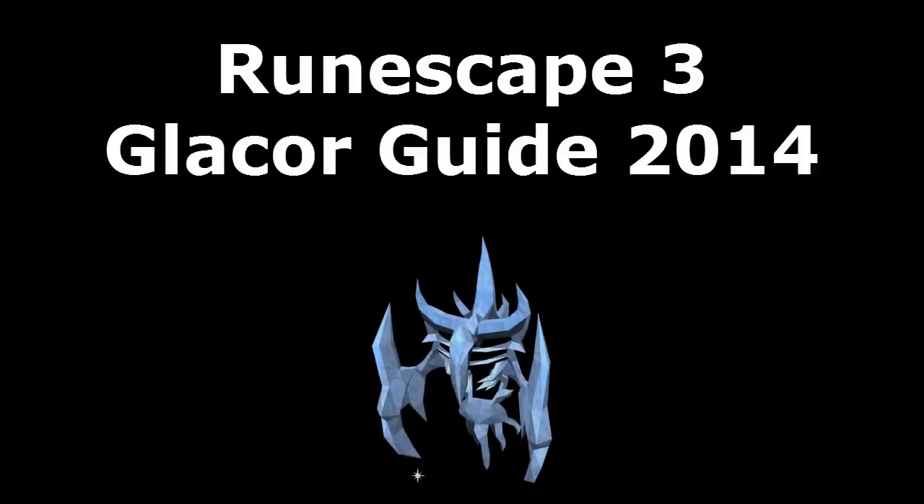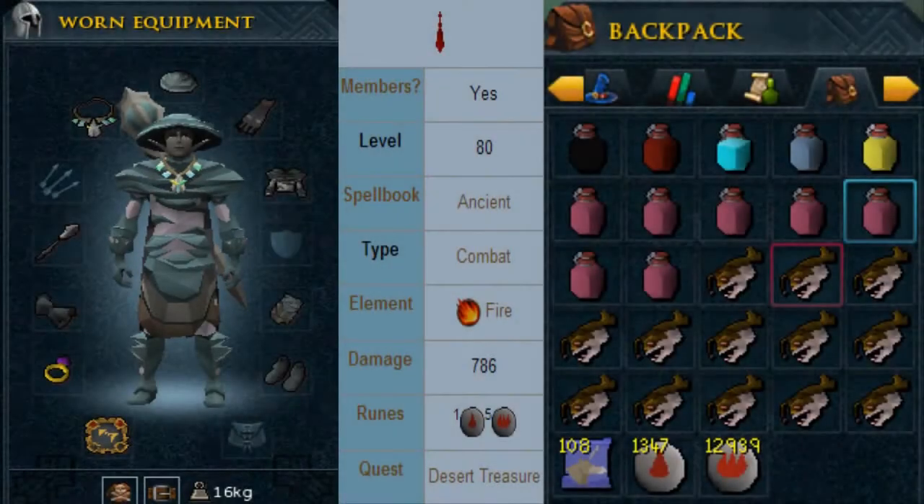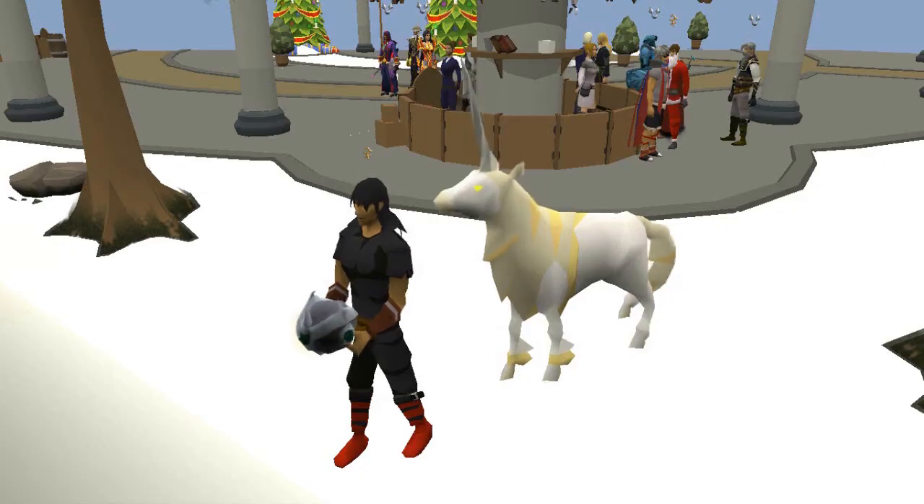Hey guys, my name is Stefan, and this is my Glacor guide for 2014. Glacors have been pretty much named underrated since RuneScape 3 was released, so all you need is pretty much the gear on the screen. Please upscale it if you have to. Spirit Unicorn is my recommendation.